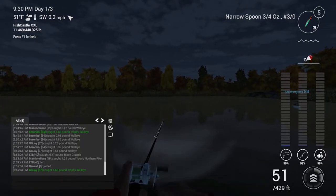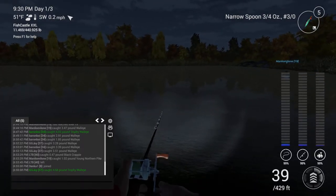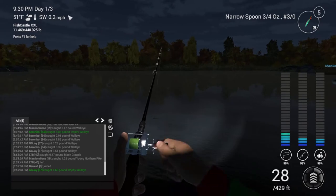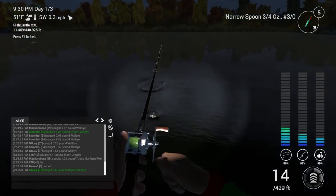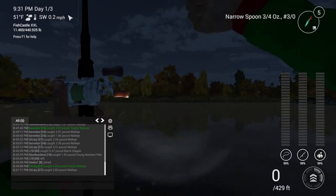Apparently you can catch walleye on bait. We're going to try that. There we go — straight away at 30 feet! That's going to be a nice little baby one — 2.8. We'll keep that. Stop and go is definitely the way to go.